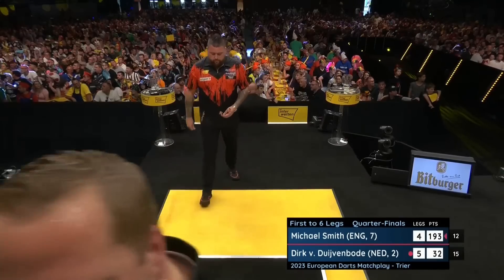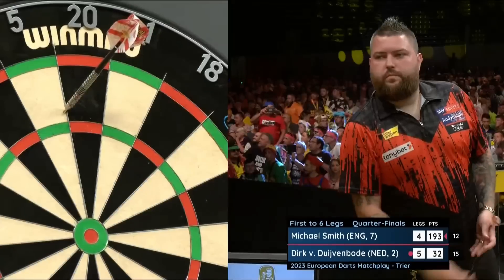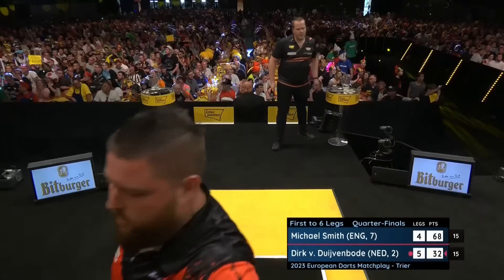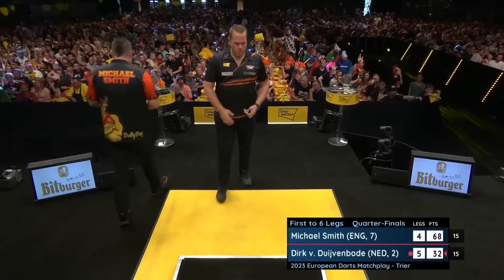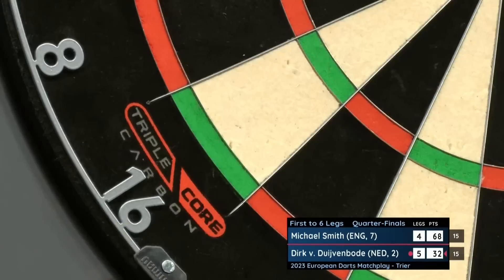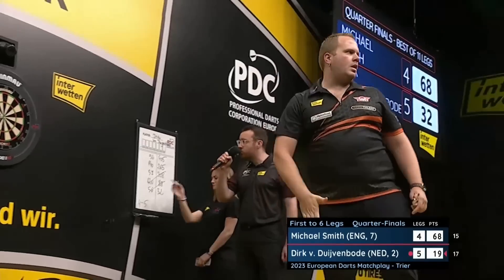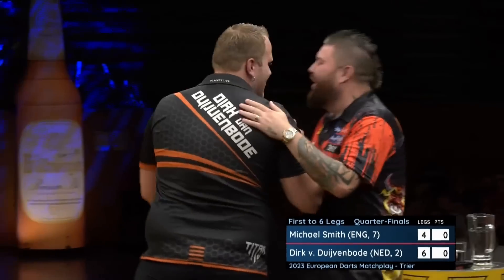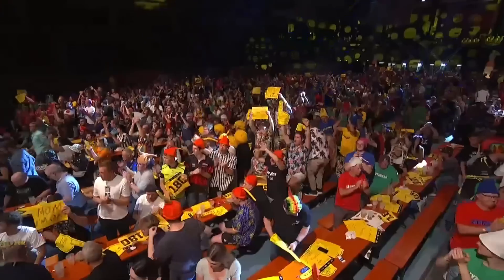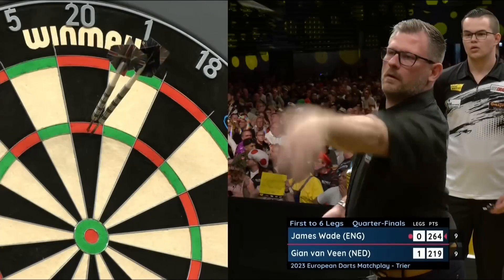Bullseye — won't go for it, could have gone for it, but with Smith on 193, didn't need to go for it. I'm going to talk about that 88 number again tonight, because that was what Cullen hit to get this title when he got his first European Tour title. But it's double 16 for Dirk, for the semis. And with his fourth match dart, Dirk Van Dijvenbode reaches another European Tour semi-final — his fourth of this year.